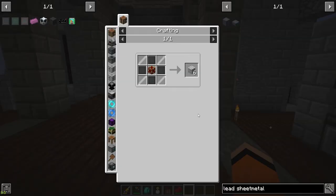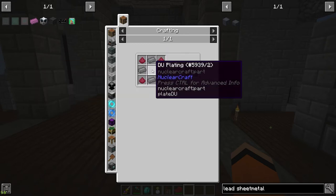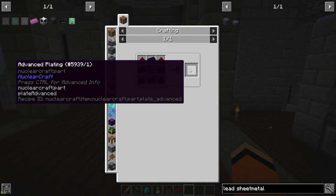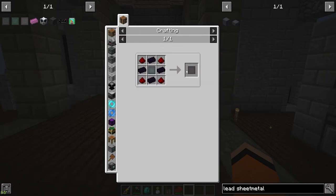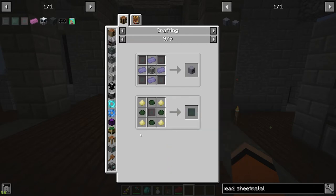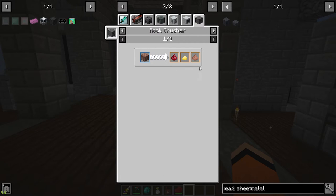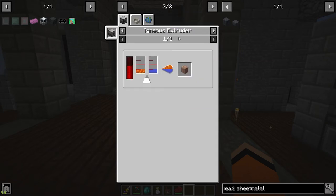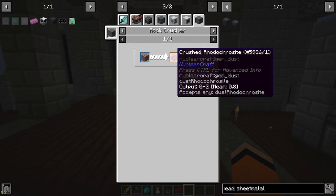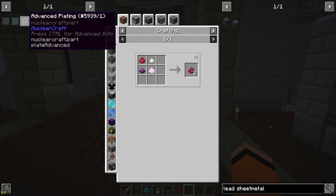The next thing I want to tackle is the machine structure, which requires elite plating, which requires DU plating, which requires advanced plating, which is then basic — so there are a lot of nested steps here. Up until the advanced I have it all made, so we're starting from there. We need uranium-238 and sulfur. I think our best option for sulfur is this rock crusher recipe, which is just crushing granite that I can get from this igneous extruder, which crushes into rhodochrosite that we'll need later for the crystal binder used in elite plating.